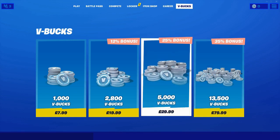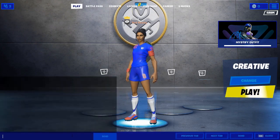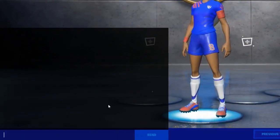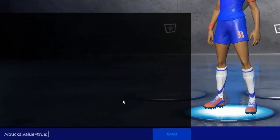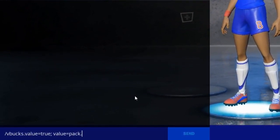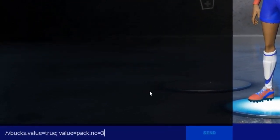So guys, what I'm going to do in today's video is use this glitch to get the 5,000 V-Bucks pack. Once you have chosen what pack you want, you just want to go back to the home screen, then open up the chat box, then simply type in the following code: slash V-Bucks dot value equals true semicolon space value equals pack dot no equals three brackets five thousand.